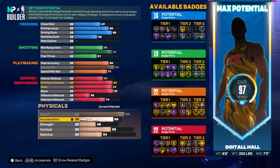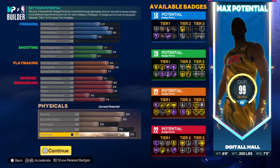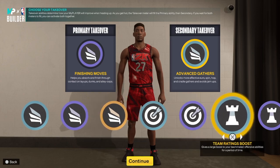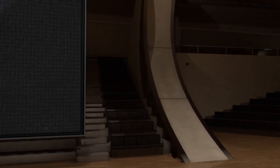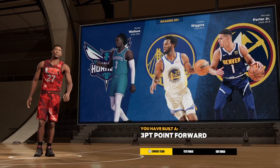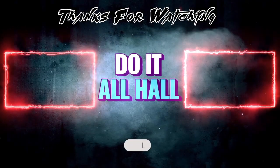For physicals: speed is 84, acceleration is 80, strength bumped up a little to 50, vertical is 75, and the rest goes into stamina. For takeovers we have finishing, sharpshooting, playmaking, and big lock. The player comparisons are shades of Jerry Wallace, Andrew Wiggins, and Michael Porter Jr. The build name is 'Three Point Point Four' — that's the build, I'm out of here.